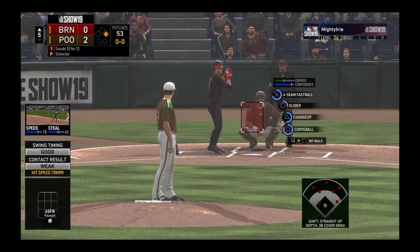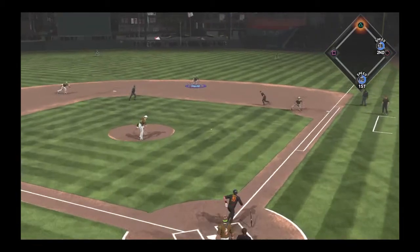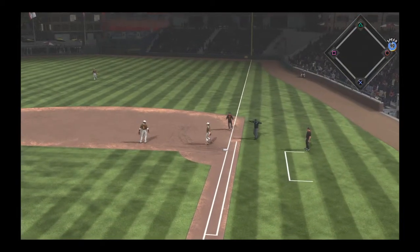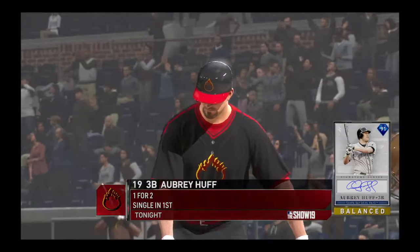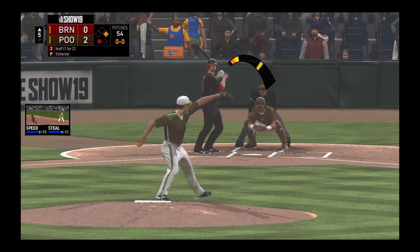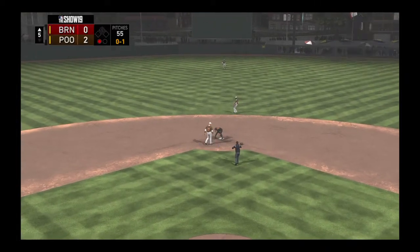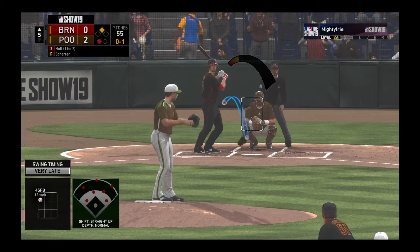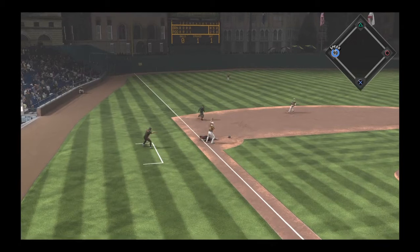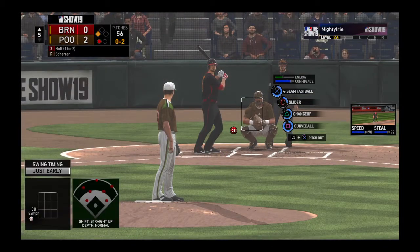Now back to the top of the lineup. Stepping in, 8-0 Suzuki — it was a fly out for him in his last trip. Ground ball to second, this could be two. Phillips is there — there's one, but they won't get two as he beats the relay to first. Digging in once again, Aubrey Huff — a hit in two at-bats for him at this point. He swings and misses. Throw down, but the throw won't get him. Here's the 0-1. Runner goes for third — offered at and missed. He's well behind the play; that's an easy stolen base.